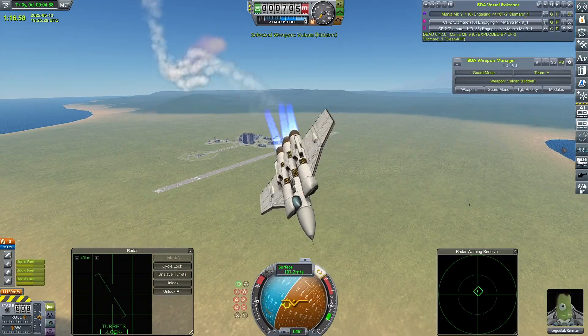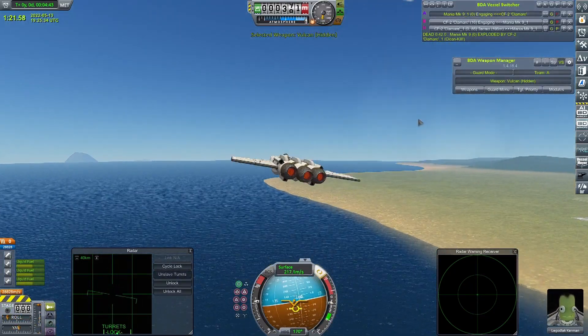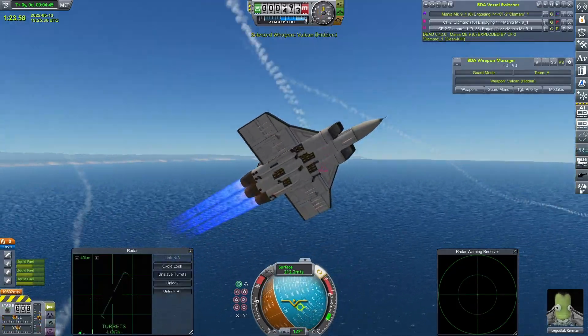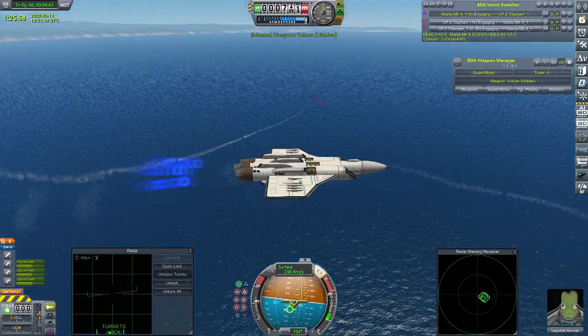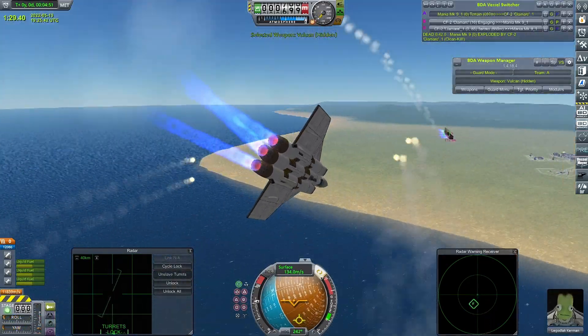Last time we trimmed the field down from 12 to 4. In the background you can see a fight between one of my favourite craft that was eliminated last time, the CF2 Claimer, and the latest version of my Mania — my own attempt at a no-control-surface craft — and the Mania kind of gets picked apart quite easily.